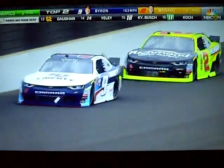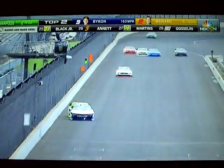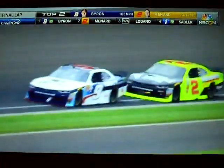Byron just in front of Paul Menard. The two have separated themselves by almost two seconds — they're in front of Logano. The advantage for Paul Menard is down the back straightaway. He's got to try to break even with William through one and two to get that big run down the back straightaway. One lap to go. The white flag is in the air. Menard looking to the inside, then the outside — William Byron blocking both times before they got into turn one.